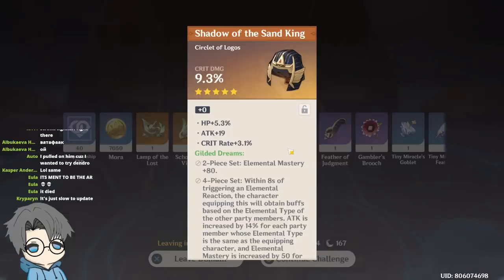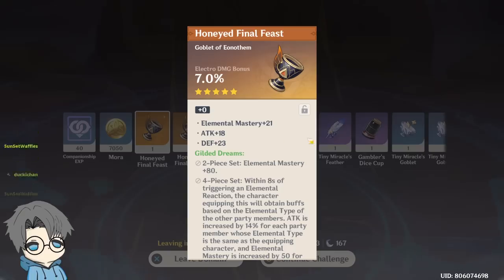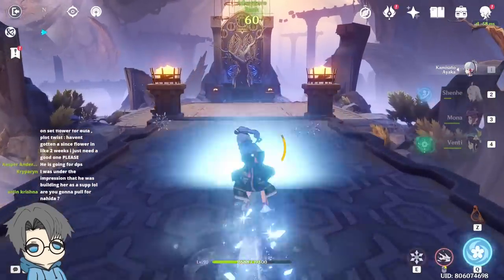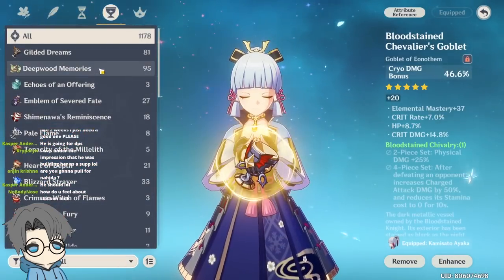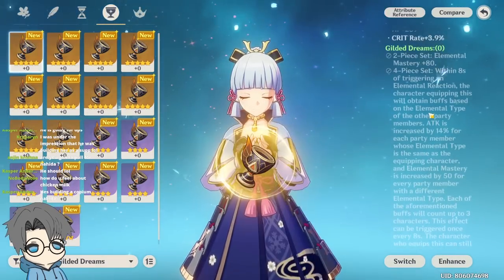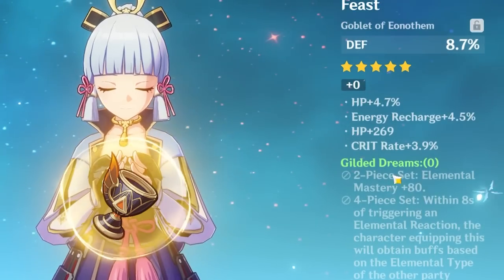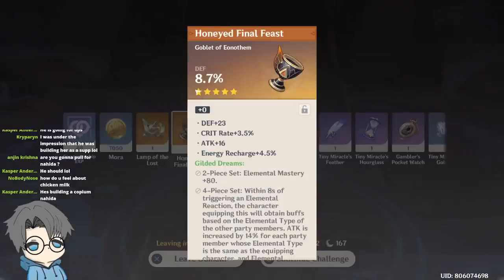Another crit damage piece with crit rate substat — definitely keeping this one. Two goblets. Nah — this could have been the goblet if only it was Dendro. Wait, actually, isn't the Gilded Dreams set universal though? I'm pretty sure it's not restricted to Dendro reactions. The Electro goblet could be useful for another character in the future. Because Gilded Dreams is really just for reaction-based damage.